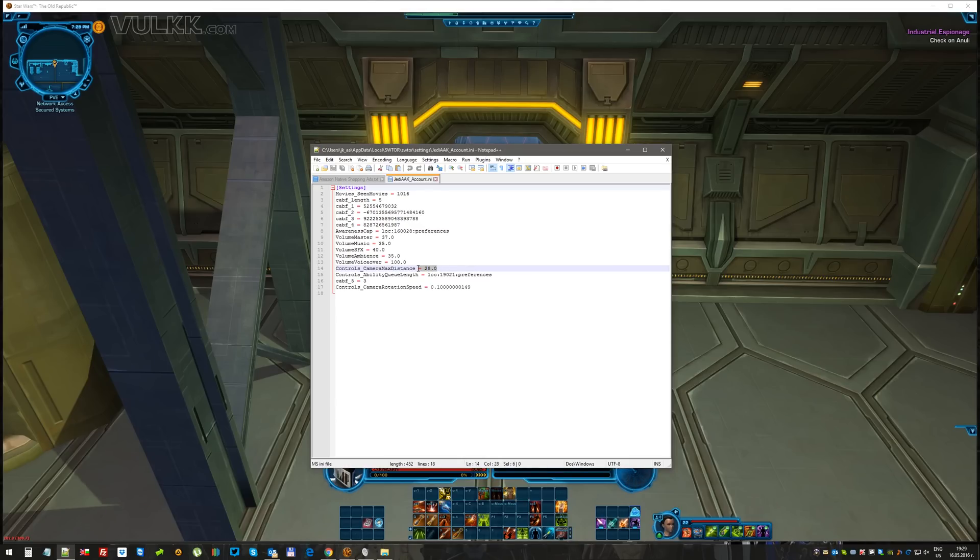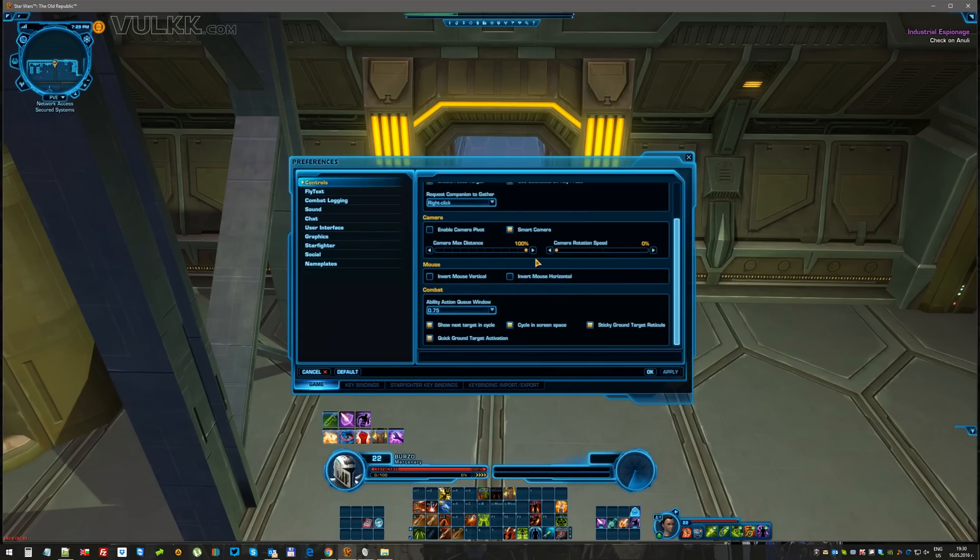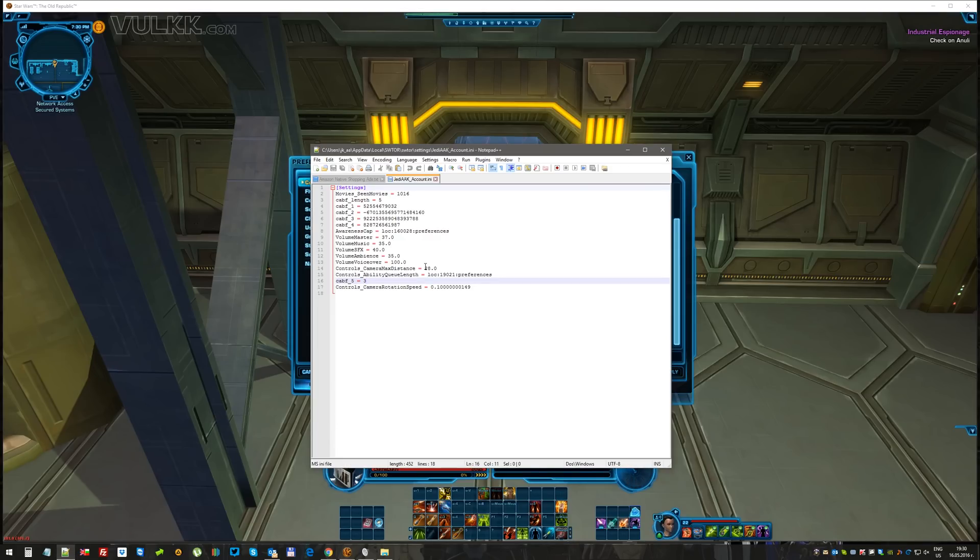Edit this number, and always remember to do it outside of the game. The second thing to remember is: once you edit this number, never go back in-game to change this setting — it will always show 100% in the menu. What you're doing is modifying what 100% means. If you change it to, say, 25% in-game and zoom back in to 100%, that will override the value here and return it to the default 25.0.